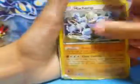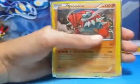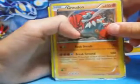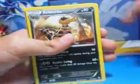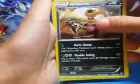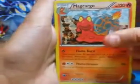He has Machamp holo which can do 120 with 150 HP. He has Magcargo which has 110 HP and can do up to 120. He has Groudon which has 130 HP — he actually has two Groudons, one being a holo and one non-holo — and it does 100 damage. He has Croconaw which has 90 health and can do 120 damage. He has another Magcargo which has 120 health and can do 90.